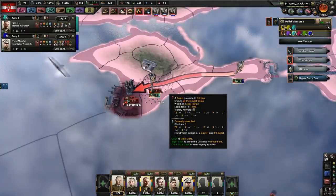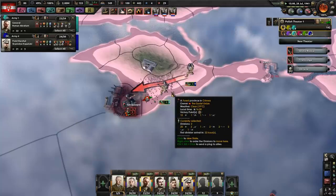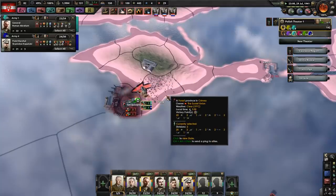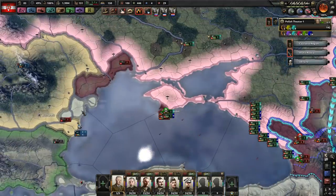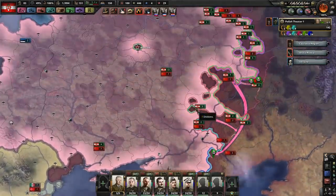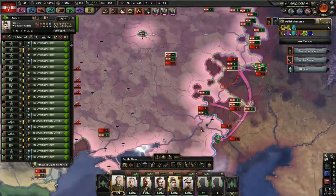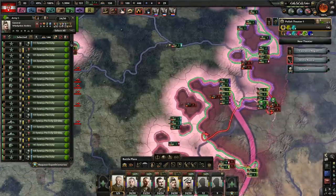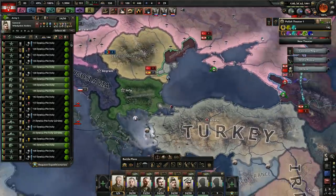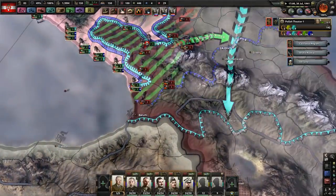You guys should be able to handle this on your own. He still doesn't have much — if you can get one more division in here, that should be plenty. You should be able to take out Sevastopol. Green, I'd like you to go ahead and send a handful of troops — get down here. Turkey can provide supplies for their troops, so they actually could be a pain. Hopefully they're not defending their border because I want to just run in here and stomp.